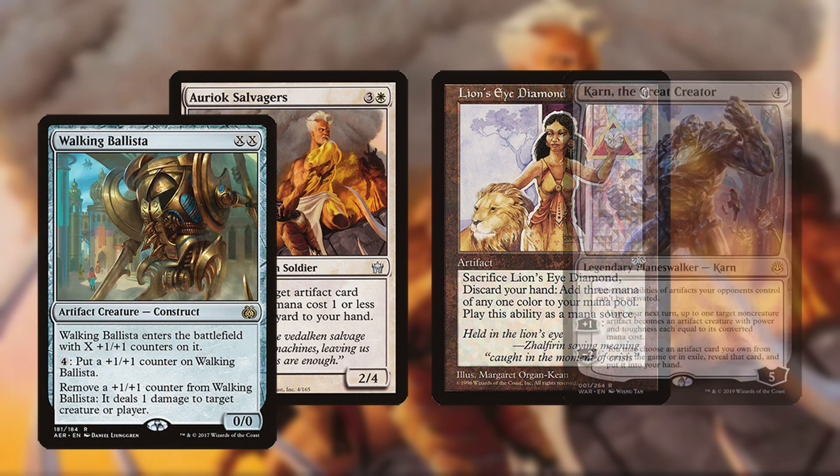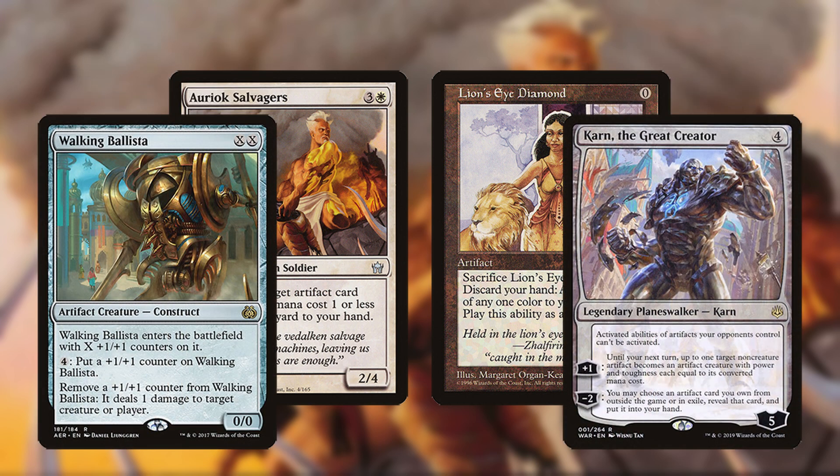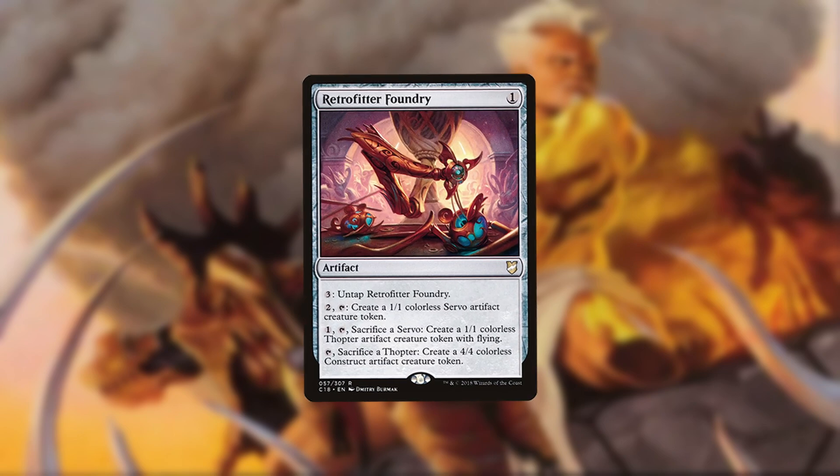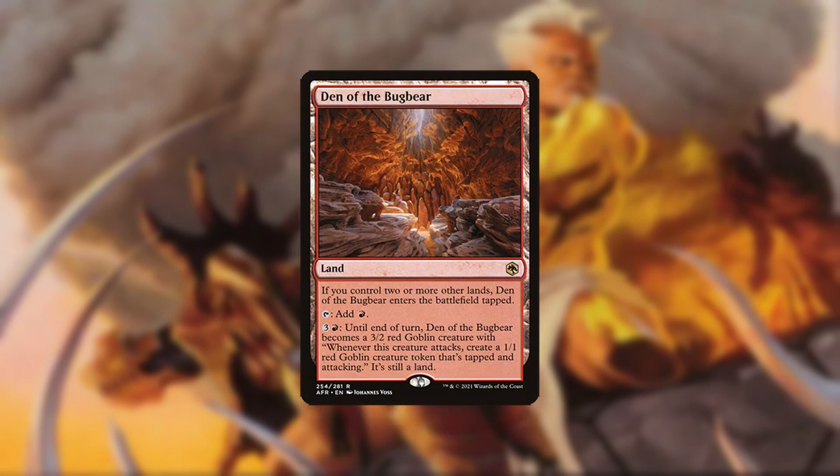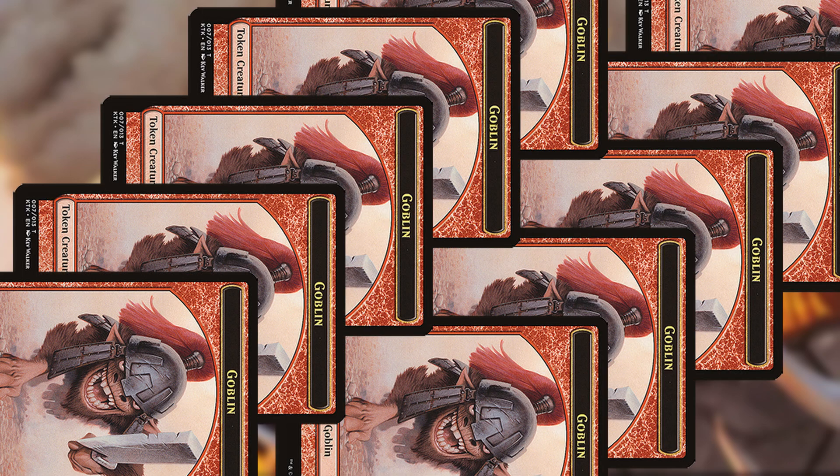The usual win conditions are Walking Ballista or Karn the Great Creator, which finds Ballista. You can also generate infinite tokens with Retrofitter Foundry, although this doesn't win the game immediately. In red versions, you can activate Den of the Bugbear infinite times and attack, creating infinite attacking tokens.